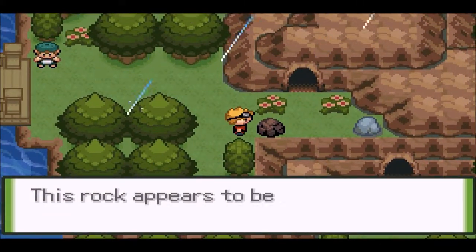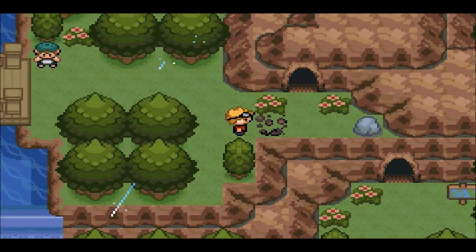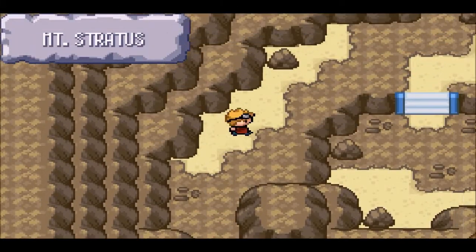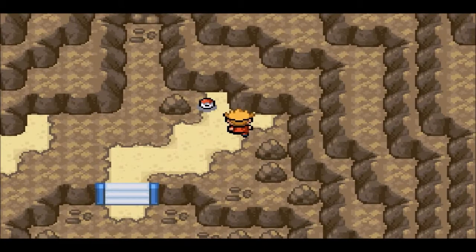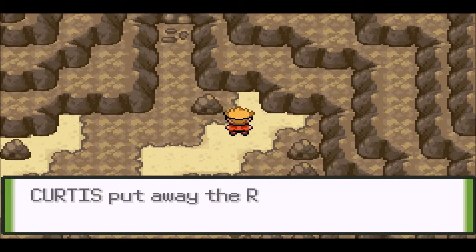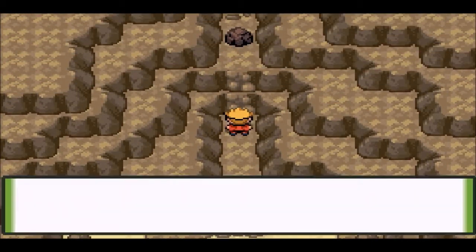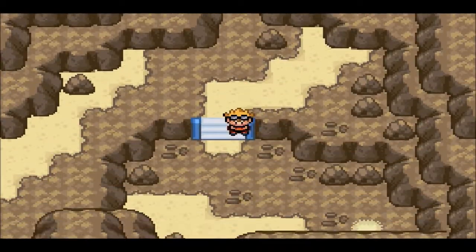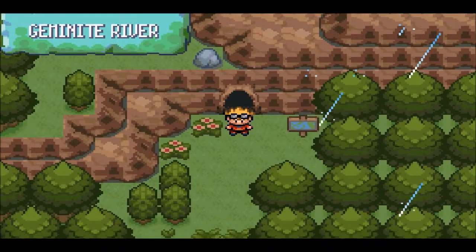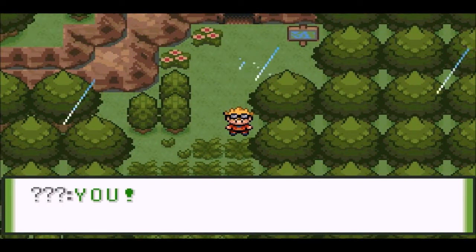Into Stormy City. Just gonna smash this rock - nothing on this rock. Mount Stratus yet again. A rare candy! We're not really gonna use that - not yet, we don't need to. That's a rock climb spot there. Looks like this cave's pretty small. We found an escape rope. We have exited the cave.